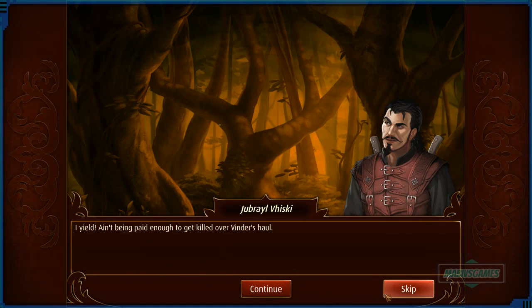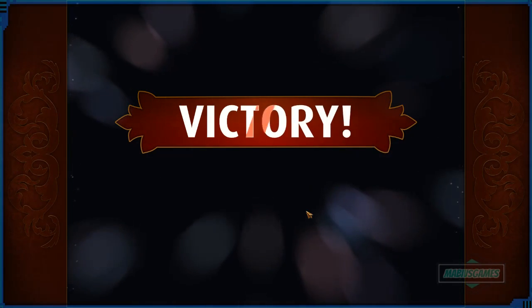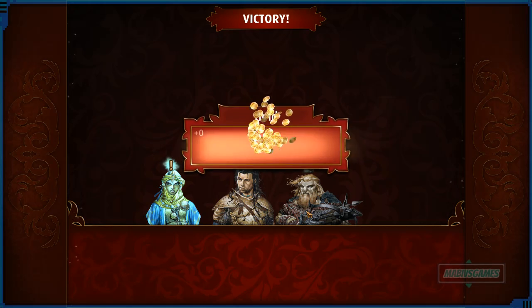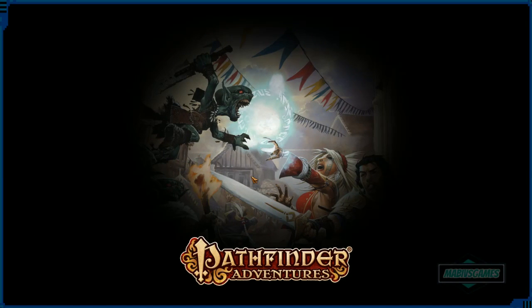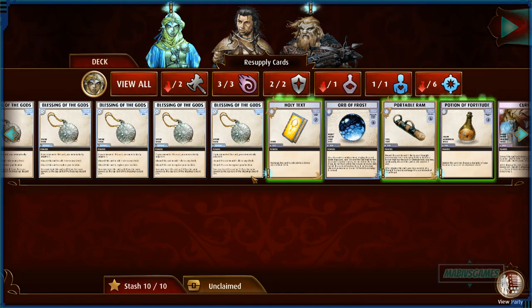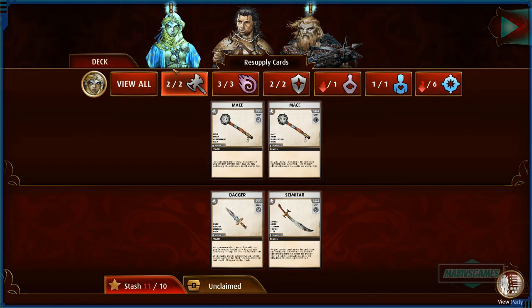Oh baby — 25! We did it! I can't believe we did it. Now we've unlocked the hard mode for this place. We earned 200 bucks. Did we unlock new cards for people? No we didn't. All right, let's see what we got — a new scimitar weapon to give to another character.